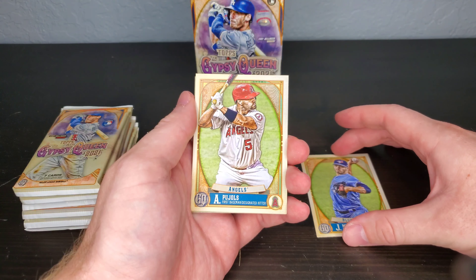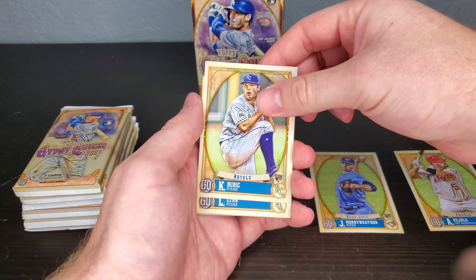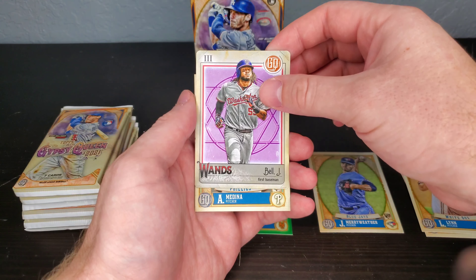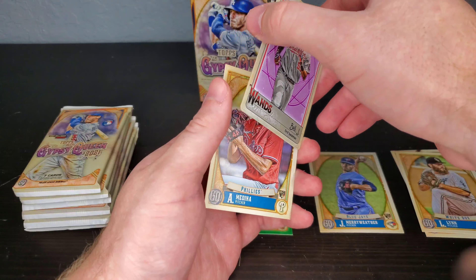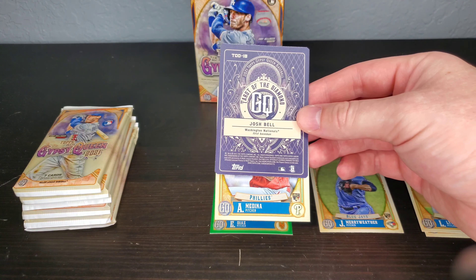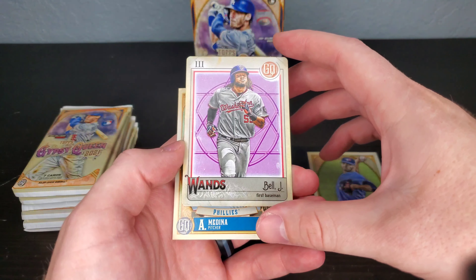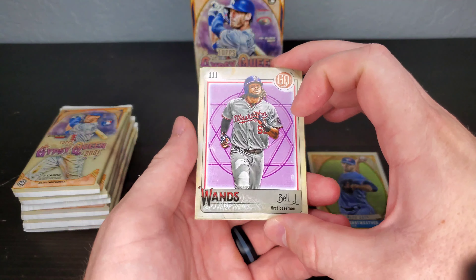Starting off with a rookie card — Meriwether. I'll put rookies right here. Oh, Mr. Pujols! Bubic. There's our green — the Diaz. And our first insert — this is the Wands card, looks kind of like a playing card. Wait, that's not a Tier to Diamonds is it? It is — yeah, the Tier to Diamonds! That card comes with a one hand-painted version, so sometimes you can catch a nice one. This one is the Tier to Diamonds — one in a pack.